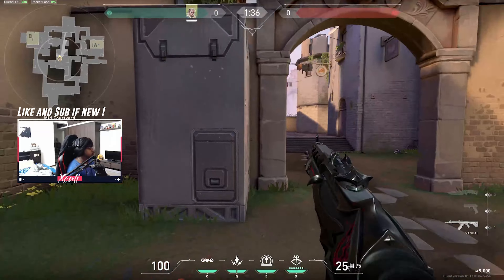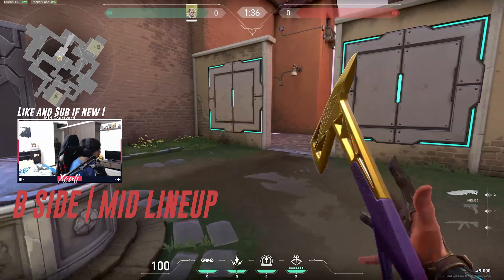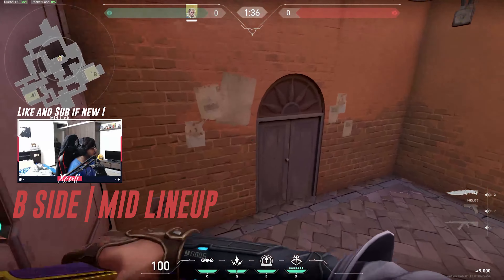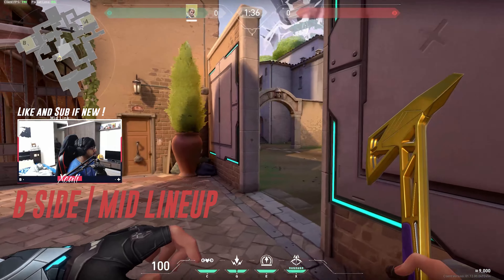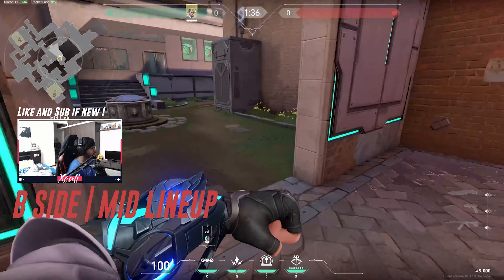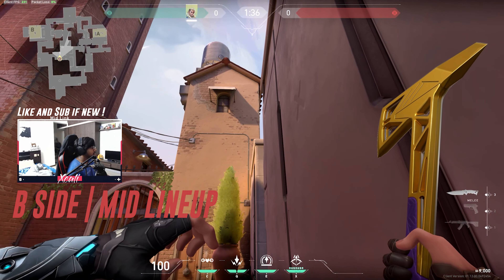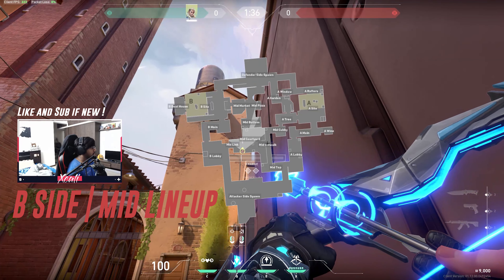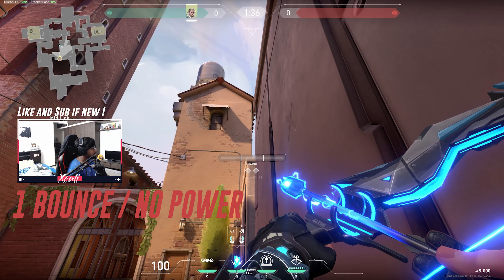I've covered that area. Now I'm going to show you these two spots. As a defender there are two spots I might be holding — one is over here, peeking over here, or I might be peeking from over here. So how to counter these?